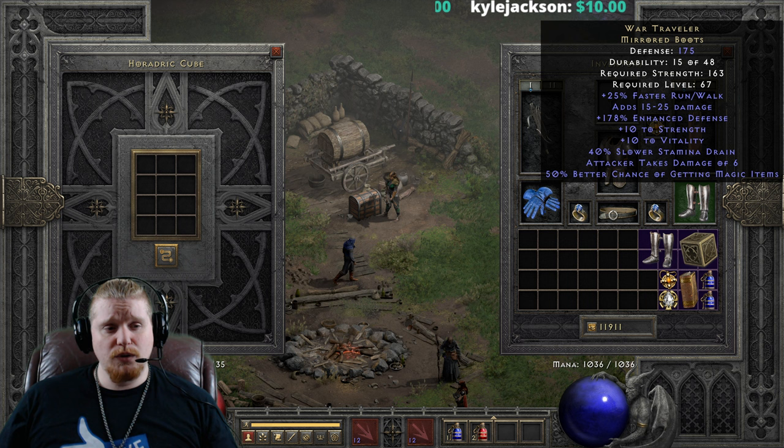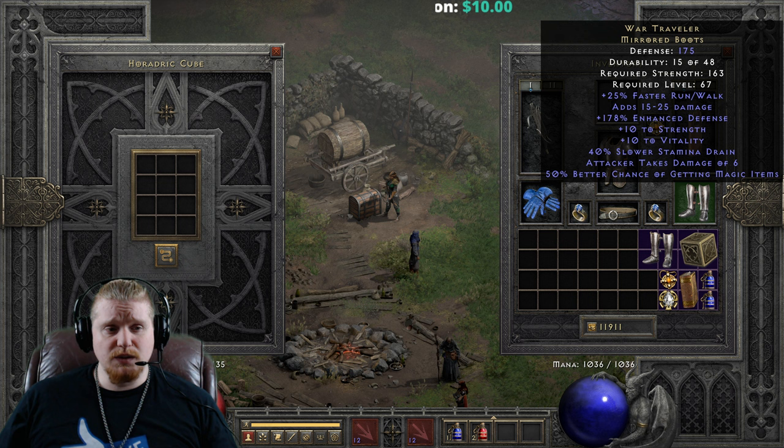This could also be a solid magic find option if you're a magic find martial arts Assassin, which is actually going to be viable in the upcoming 2.4 patch, because all the martial arts skills got fixed and are a lot more powerful now than they ever were before.